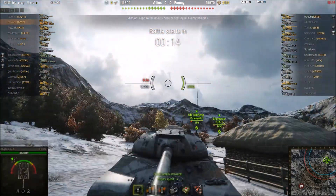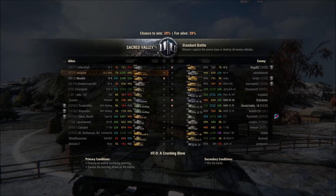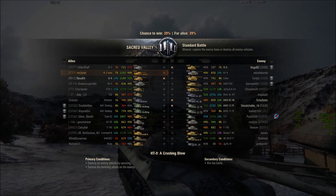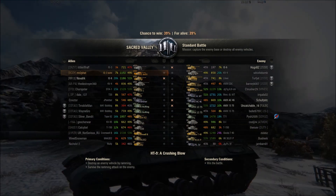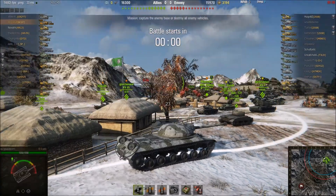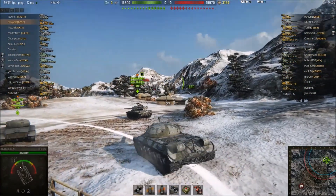He is on Sacred Valley with a 39% chance to win. The enemy team seems to be overall better than his team. Mr. Too Fat himself is pretty good — 1192 WN8, making him well above the average player in over 7,000 games.